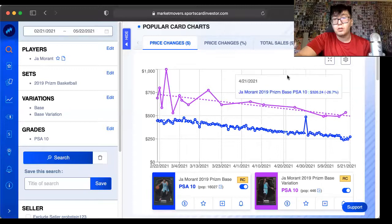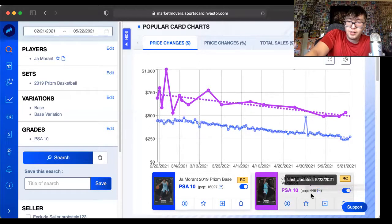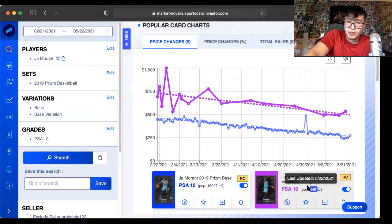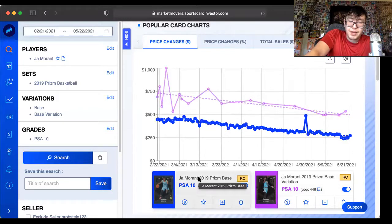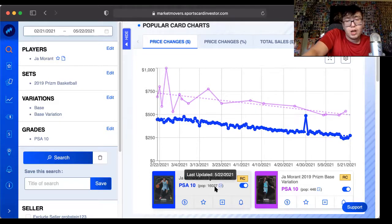Be careful with your money. We're going to look at the Prism cards for Ja Morant. If I were to buy anything for Ja Morant right at this very second, it would not be a Prism base PSA 10. It would be the variation PSA 10. Why? Because there's a population of 446 of this card in the variation where it has a different picture when he's doing a layup. Whereas the Prism base, which is the most abundant out of the product, has a population of 16,027. So I would not suggest touching this base card.